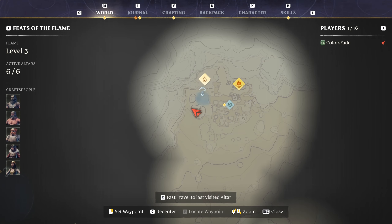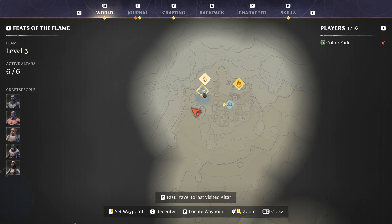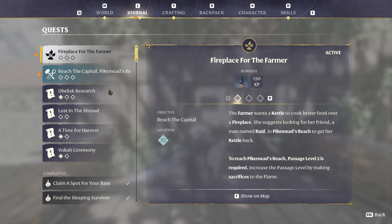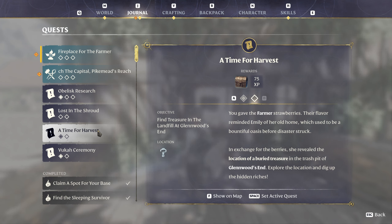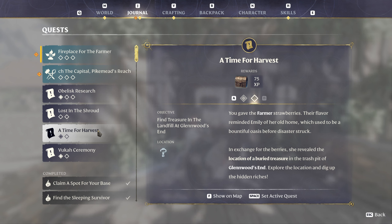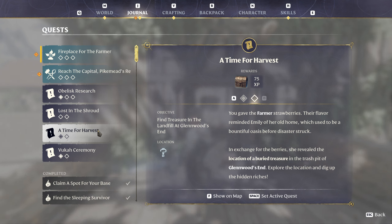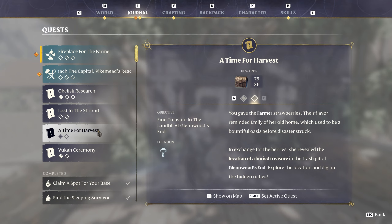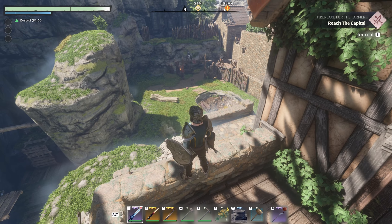So what are we looking for here with 'A Time for Harvest'? Reading the note: 'A farmer gave strawberries whose flavor reminded Emily of her home, which used to be a bountiful oasis before disaster struck. In exchange for the berries she revealed the location of a buried treasure in the trash pit.' Okay so it's buried treasure — we know how that works. Let's go down here.